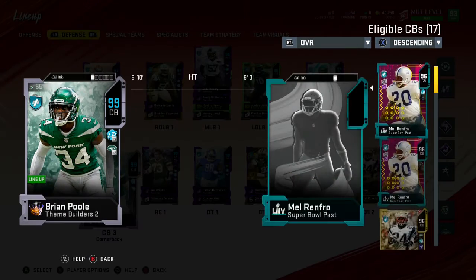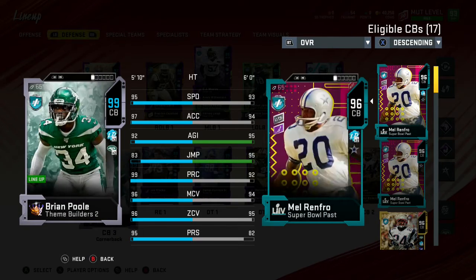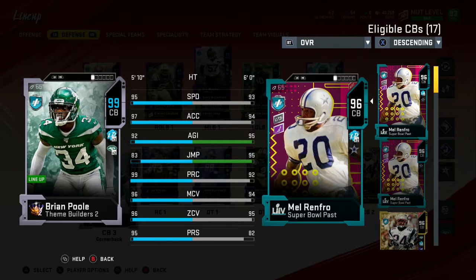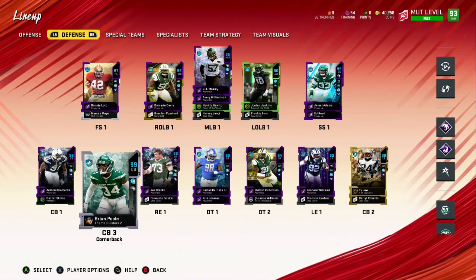I put that 95 Kelvin Beachum in the set to get 99 Brian Pool. We added both of them — Le'Veon and Brian Pool — to the squad. He is probably the best slot corner in the game. With the stats right there, powered up he would be insane — I want to say 97 speed.